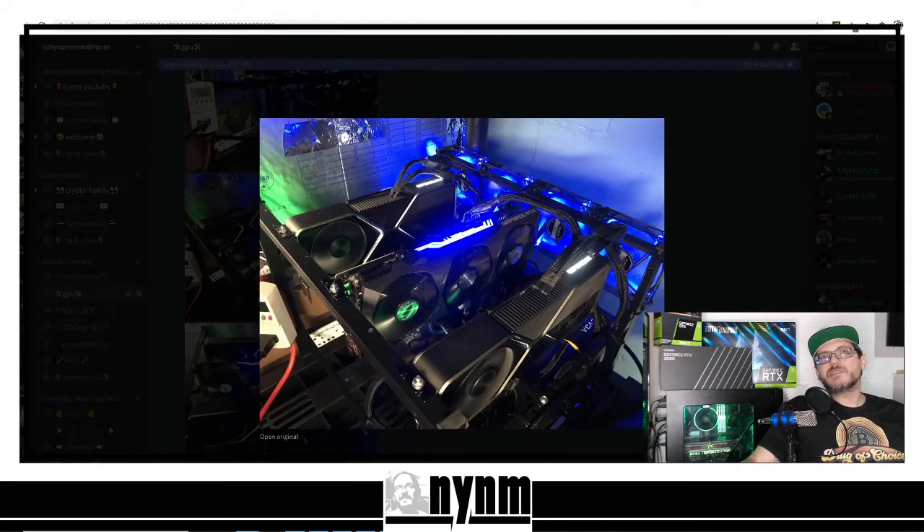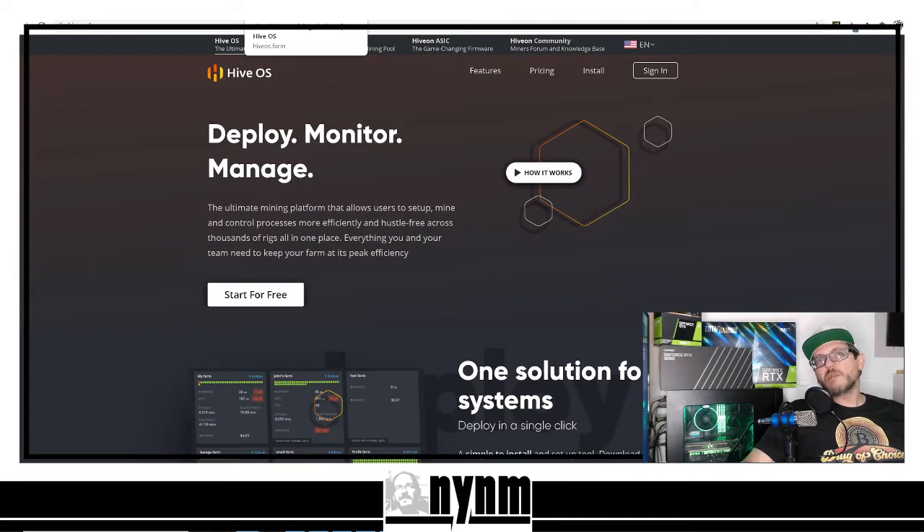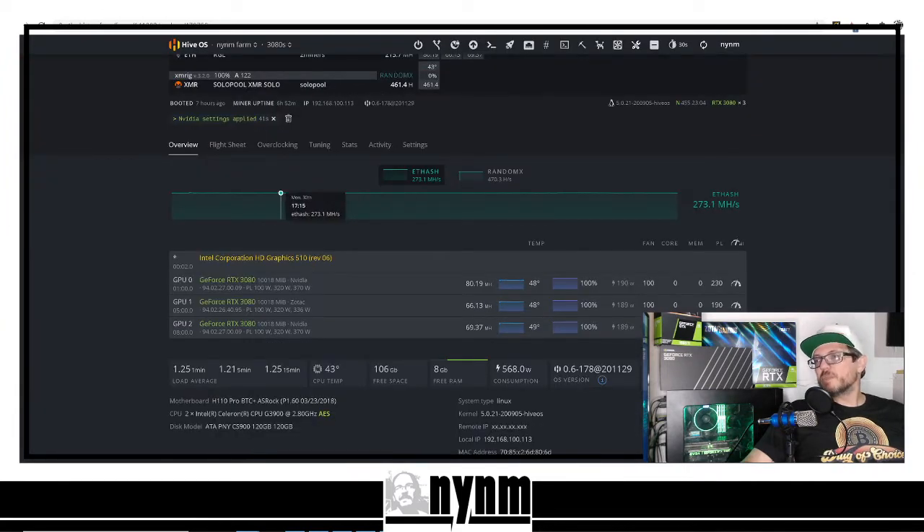Hey guys, it's Wes, not your normal miner — thanks for stopping in, let's go for a ride. As always, please do your own research; in the description we'll have links to all this stuff. We are using HiveOS to control these GPUs. Something interesting: we actually have three RTX 3080s set up in this mining rig. We've got one Nvidia FE Founders Edition 3080 that has some thermal throttling — I believe that's due to the thermal pads on this GPU, something we're working to resolve. We also have the Zotac Trinity and another Nvidia FE 3080 that in my opinion is working perfectly fine.